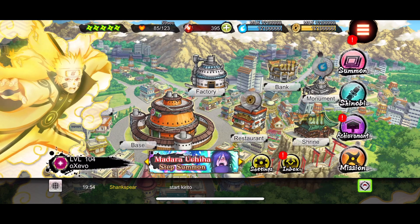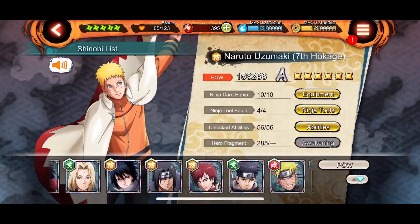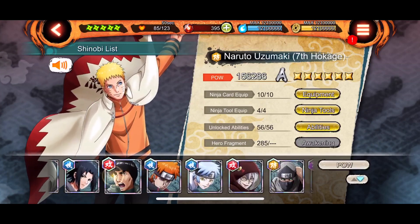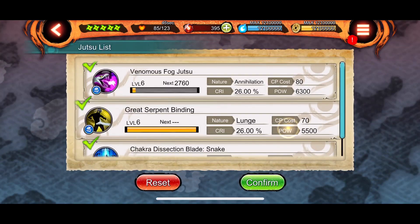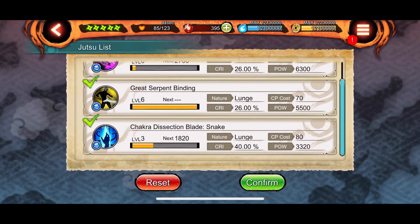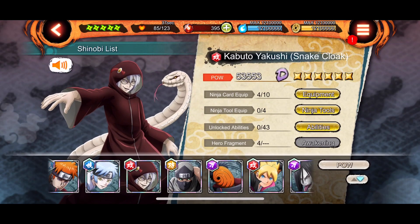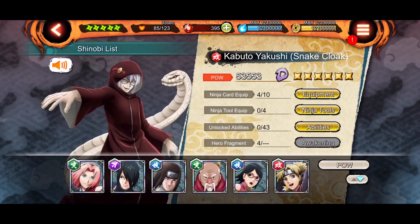After Shisui, I'd also mention Kabuto with his two three-stars. I won't showcase him because my Kabuto isn't fully built — I don't have his ultimate or abilities unlocked — but he does have two lunge jutsu and I've seen other people use him effectively. I do recommend him as well.